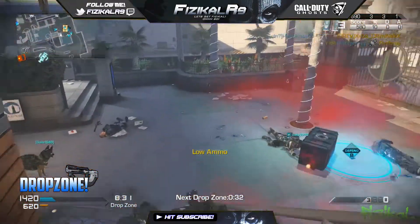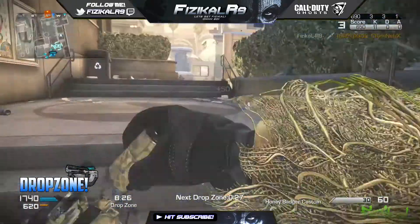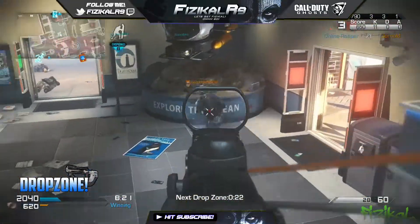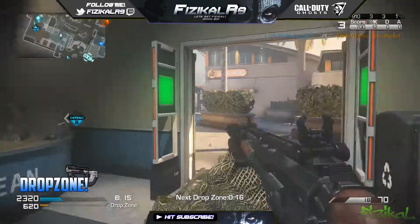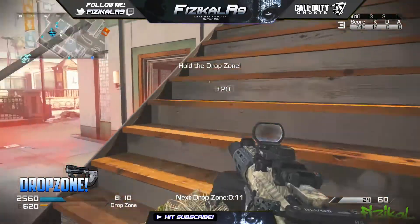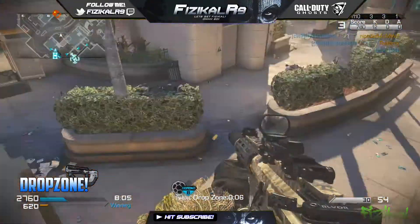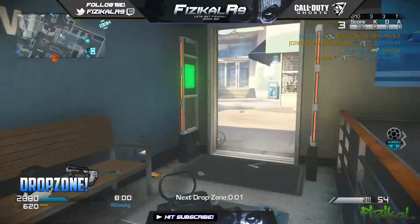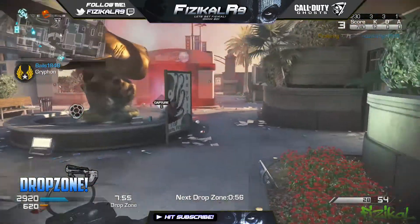My teammates were pretty much holding it down easily at this point. I had to just shank this guy and pick up his Honey Badger — I got around 5 or 6 kills with the Honey Badger — then eventually picked up another Ripper along the way and managed to pull off the Chem Strike fairly quick. In terms of a Drop Zone game it ended quite quickly because we were dominating them easily, and I didn't really see a chance of the enemies having any sort of comeback.